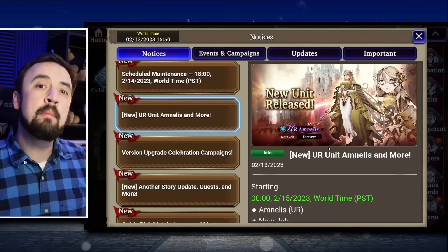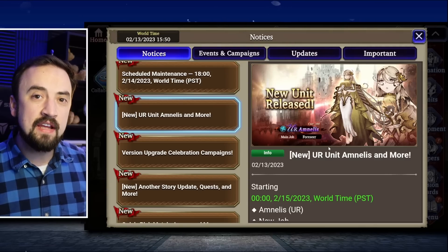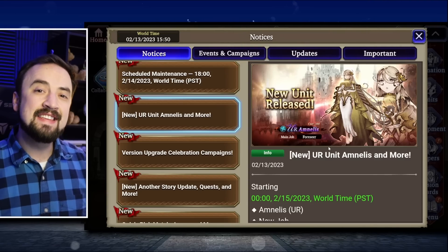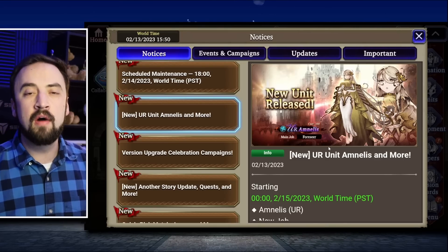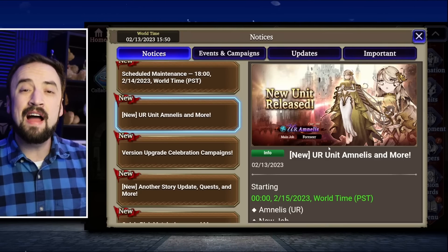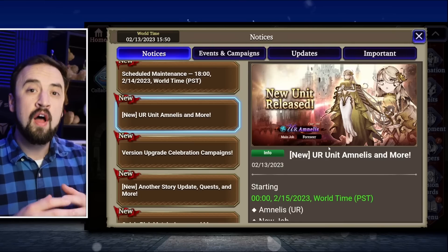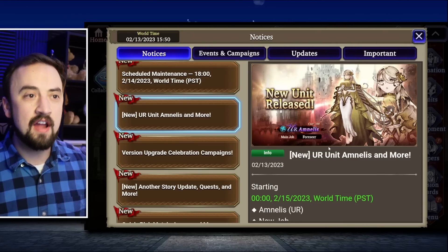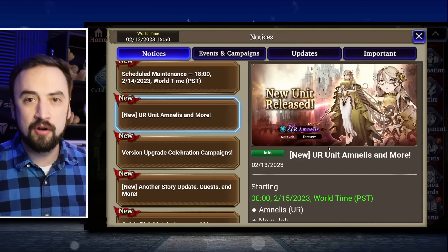Amnilus is coming out about a month early for Global. We are not getting the Valentine's Day stuff this week like JP is getting. Instead, that's staying on its normal schedule — we'll keep getting that in about four months like we usually do, and hopefully that means the Valentine's Day unit will go into our standard pool like the previous two units have done. Amnilus is moved up by about a month from the predicted schedule.